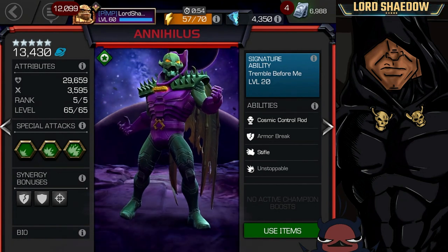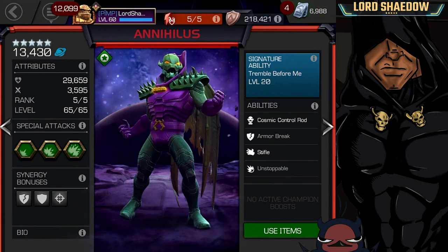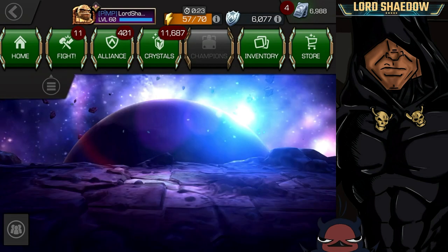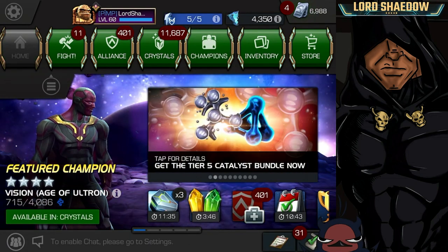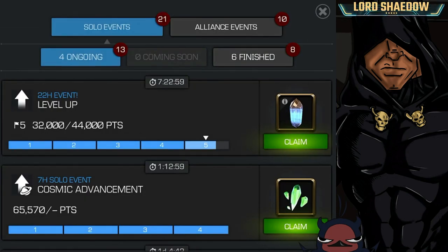Before we show gameplay, I wanted to briefly explain what goes into my choices. First of all, he's fun — he's fun to fight with offensively. He'll make a stronger defender at rank 5, but also a level-up event is going on right now along with a cosmic advancement event. So what I do is try to double-dip — I was already using Annihilus as a defender in war, so I was leaning towards him anyway.